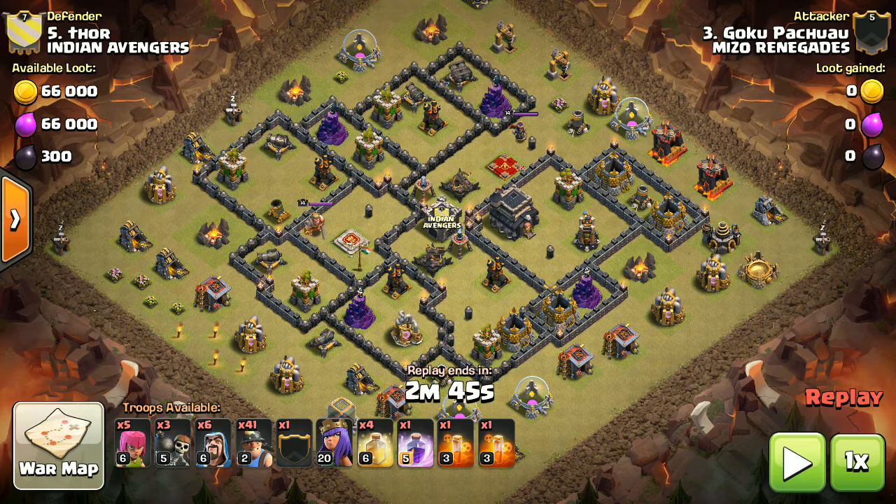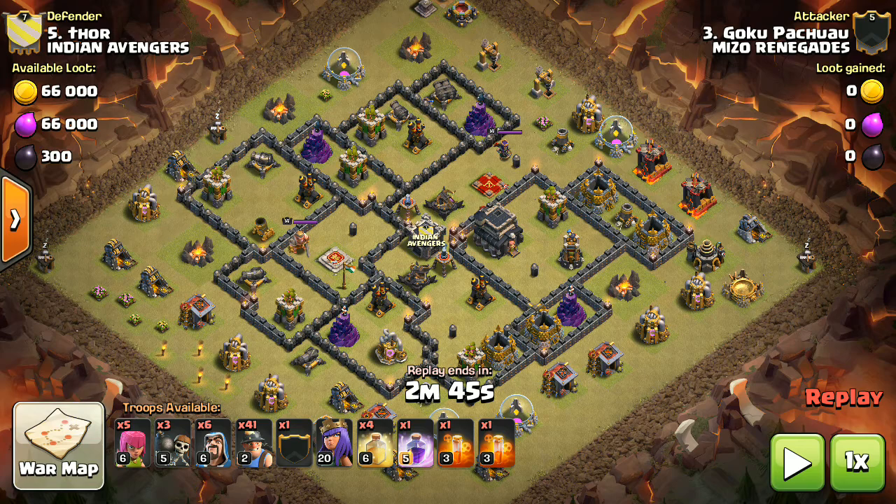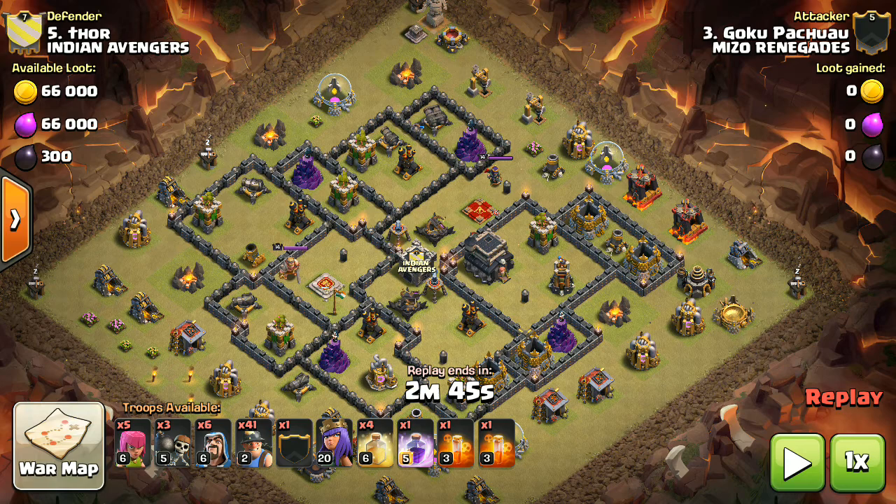I'm going to show you how to easily 3-star a Town Hall 9 base with miners. If you are new to Town Hall 10, the first thing you want to upgrade is your miner, because miner level 1 is also good, but when you reach level 2 you can almost easily 3-star all the Town Hall 9 bases.